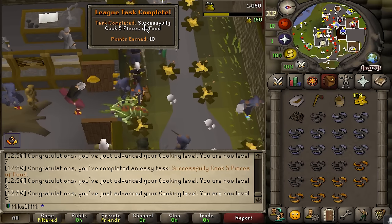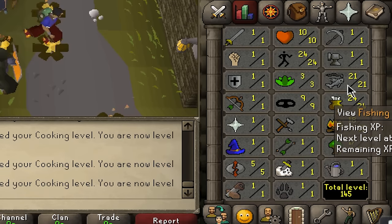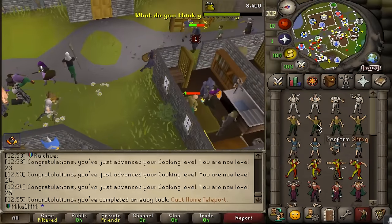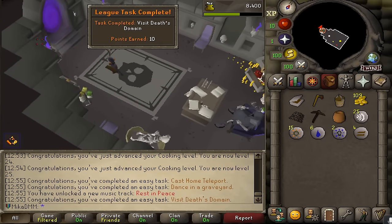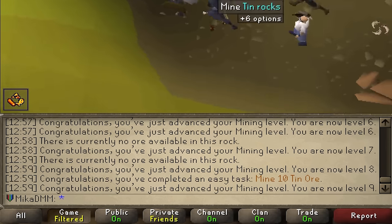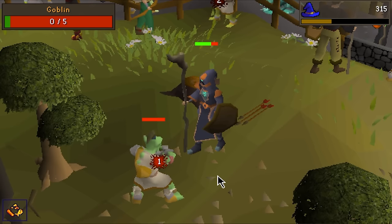Successfully cooked five pieces of food - simple tasks. A little bit of cooking later and we'll probably hit level 25 cooking. Time to do a bunch of tasks: do a little dance emote, visit Death, mine some copper, mine 10 tin ore. There are too many people tick-manipulating at the tin rocks so I'm dipping. Entering a new area is also a task, and killing a goblin and burying its bones gets a couple more done.